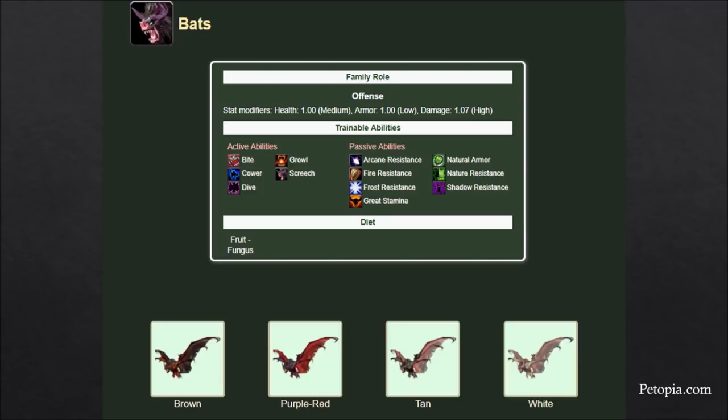There's a very fast-attacking bat from Zul'Gurub that's very popular because it has a very low attack speed, they're offensive, and they can sprint to their target.